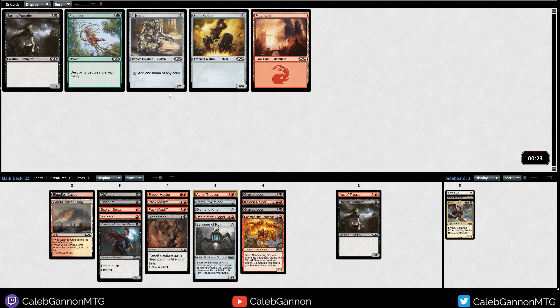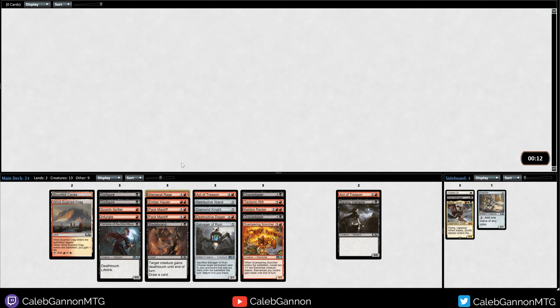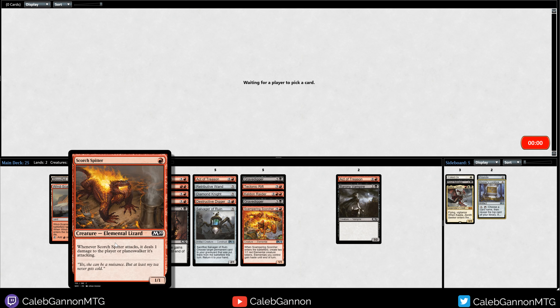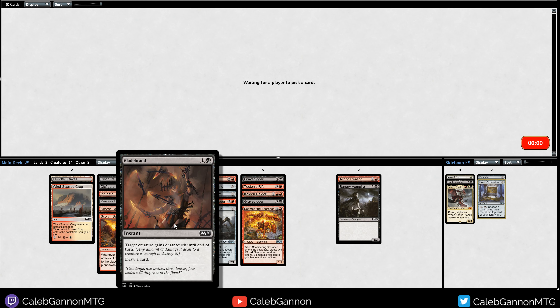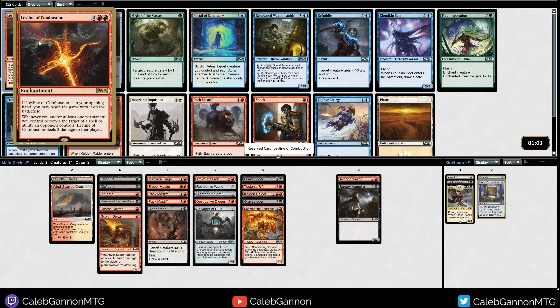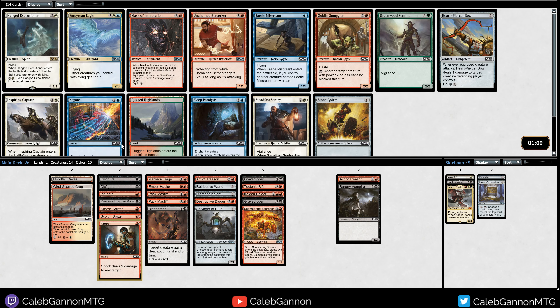We already have one Act of Treason so I don't really need to take another. Barony Vampire - I'll just take a Prismite. Tonic Rift, honestly a card I might play. Maniacal Rage is pretty good. Another Scorch Spitter - is this card playable? It's a 1-mana 1/1 that hits for 2 if they don't have any blockers, and it's good with Bladebrand because if they block it they die. Leyline of Combustion - whenever you become the target it deals 2 damage. I kind of just want to take Shock - Shock is great, and we're probably gonna wheel the Pack Mastiff.